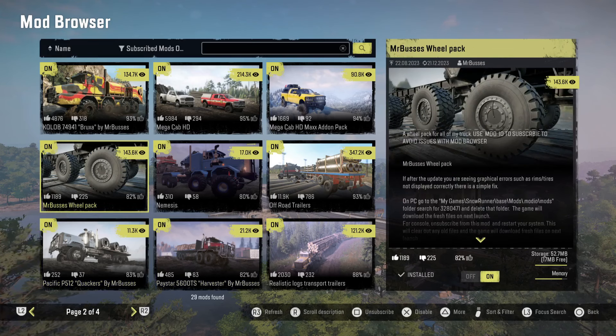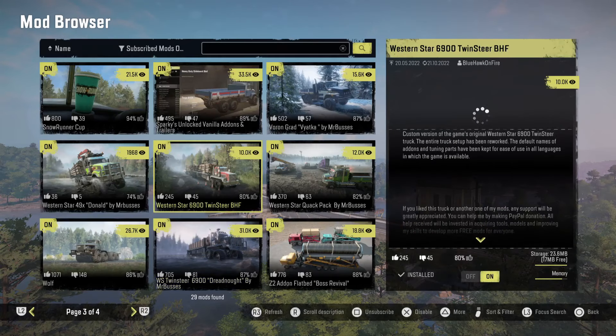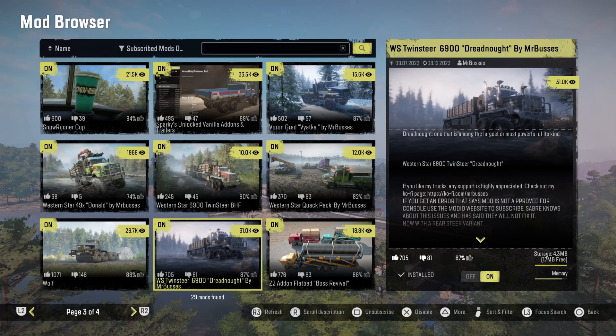That said, we have a new Paystar Twin Steer. Since I got the pack I figured might as well grab the twin steer. We also have the Dreadnought Twin Steer, which is kind of in between the BHF and the 714 Twin Steer I'm currently using — it's slightly better but not overpowered. It'll get the job done without rocketing itself off to the side like the 714 does.